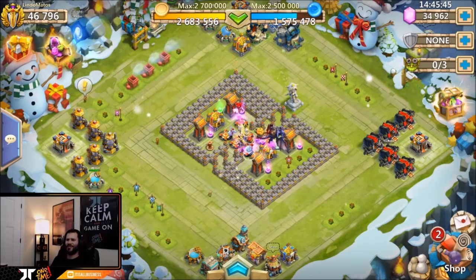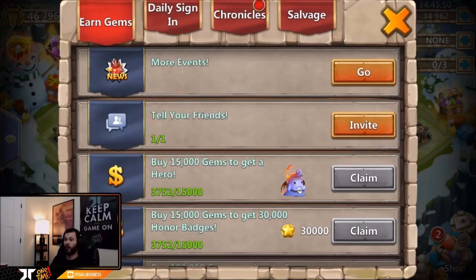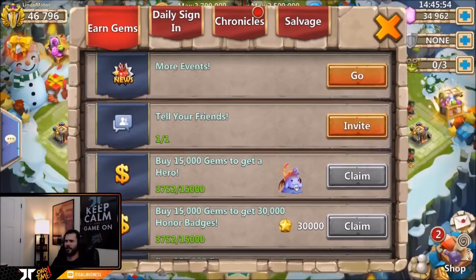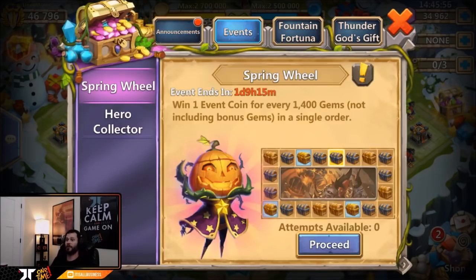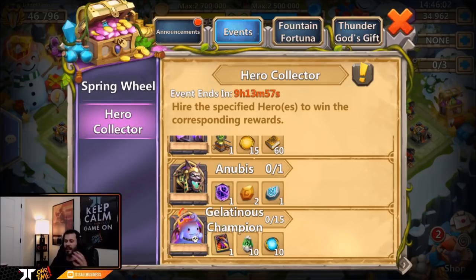What's going on guys, this is JT here on the Android server on my man Lindo's account. We got 34,000 gems ready to roll for heroes. This is pretty much a free-to-play account with only 3,700 gems purchased today. On Android it's also hero collector, so mainly we're going to be looking for Storm Eater or Anubis.